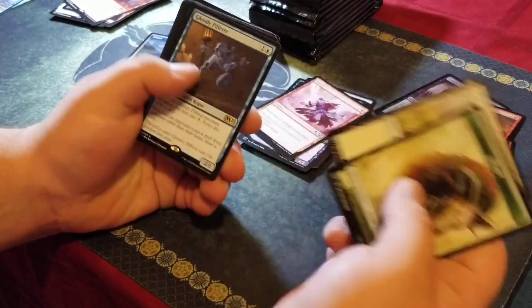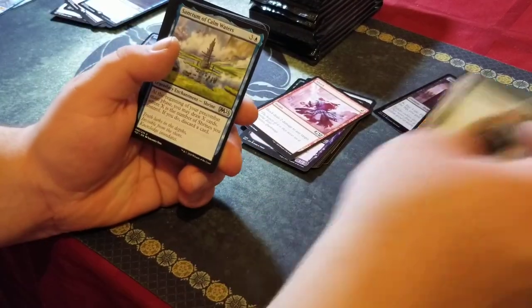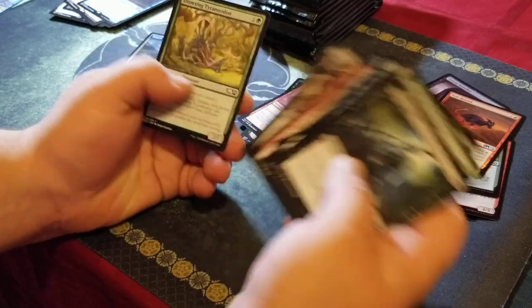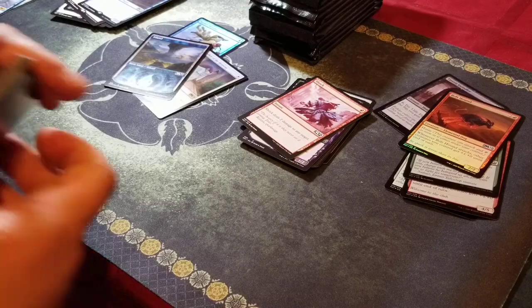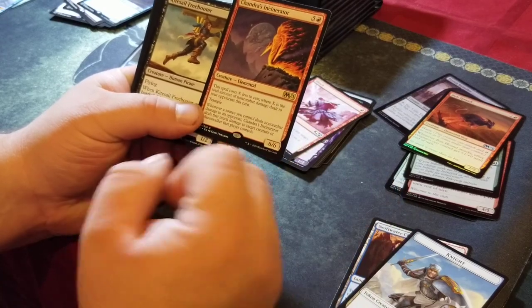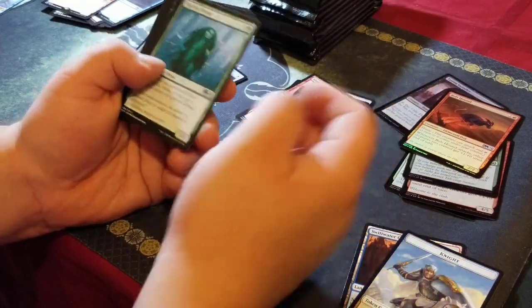Beast Planes and a Ghostly Pilferer. All right, one third of the box left, guys. Chandra's Incinerator — six, six big boy. Aquarion Dryad — a couple of little useful uncommons here.